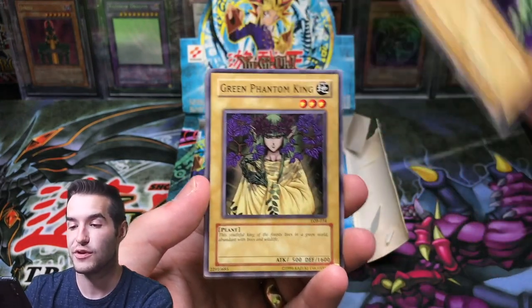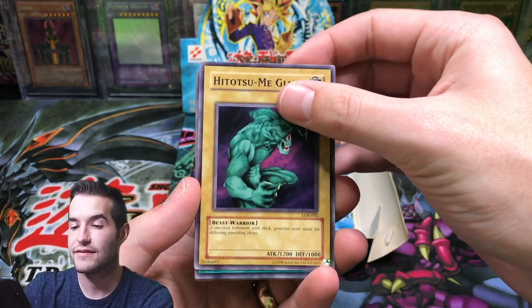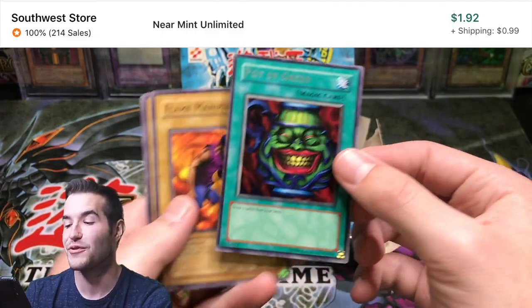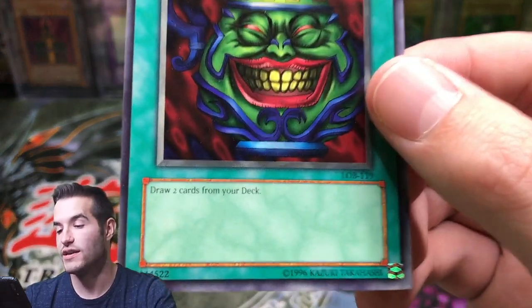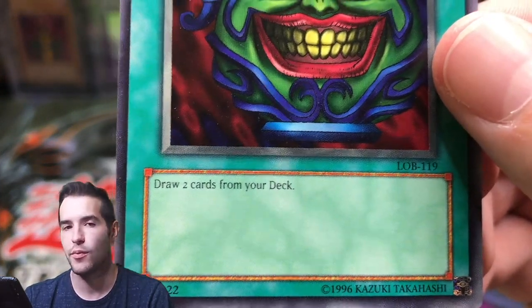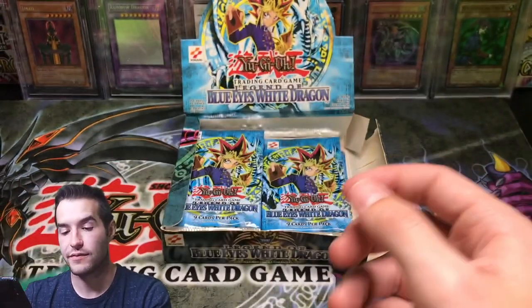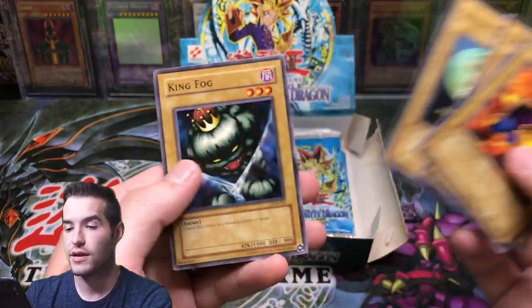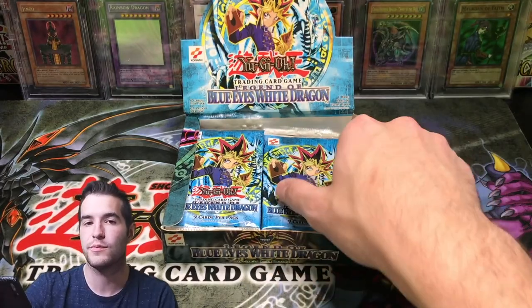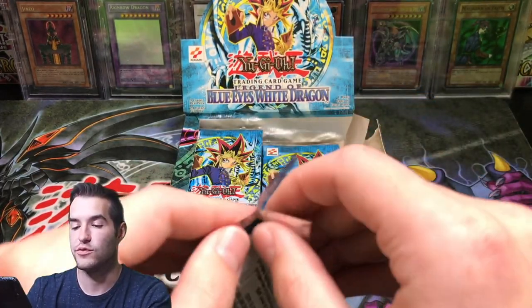Skull Servant, let's see if we can do it. Green Phantom King, Hitatsumi Giant. Ooh, Pot of Greed! Talk about a rare you want to pull - Pot of Greed. What does it do? I don't know, guys, it's baffling. Flame Manipulator, Frenzied Panda, Silver Fang, and King Fog. I don't know if you guys have heard about the ultimate combo of Silver Fang - one of the most powerful combos in Yu-Gi-Oh! history.